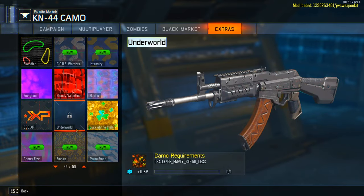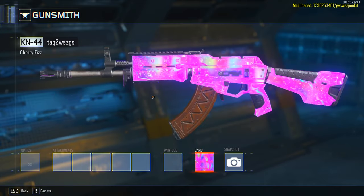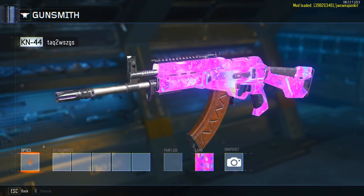The Zombies tab actually has the World at War Pack-a-Punch camo in there. If you're a zombies fan you'll know what I'm talking about — it's just crazy cool that you can play with a World at War Pack-a-Punch camo in multiplayer.